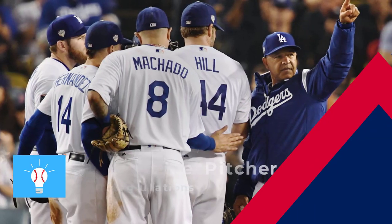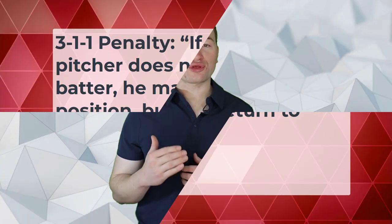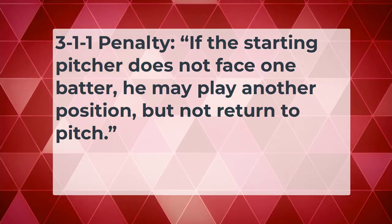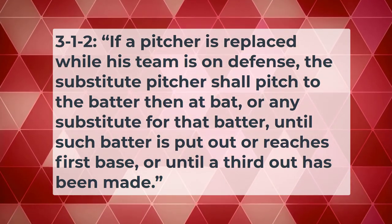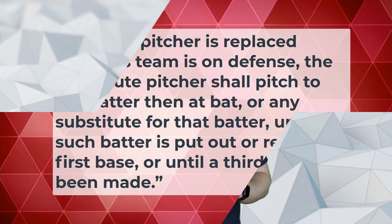The starting pitcher must throw to at least one batter until they either reach base or are put out. If that requirement isn't met, Rule 3-1-1 states that if the starting pitcher does not face one batter, he may play another position but not return to pitch. For relief pitchers, Rule 3-1-2 says if a pitcher is replaced while his team is on defense, the substitute pitcher shall pitch to the batter then at bat until such batter is put out or reaches first base, or until a third out has been made. We want to ensure this rule isn't violated — for example, if a team has already used three defensive conferences, a fourth conference would require them to pull their pitcher, so we shouldn't allow that fourth conference until the current pitcher has faced at least one batter.